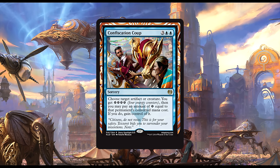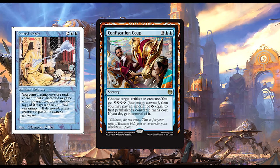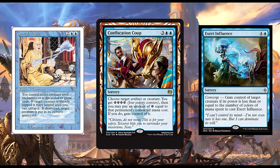Confiscation Coup: for two blue and three generic, we get a sorcery. Choose target artifact or creature. You get four energy counters, then you may pay an amount of energy equal to that permanent's converted mana cost. If you do, gain control of it. I really like this card — it's not Control Magic by any means, but it's also not an enchantment, so the opponent can't get their creature back by removing it. It most closely resembles Exert Influence. It can also steal bigger things if you are making other energy, or leave a bit of energy behind if you don't need the full four.